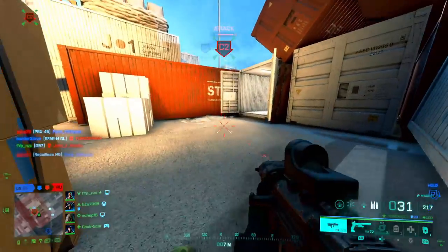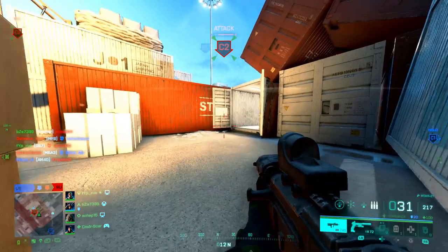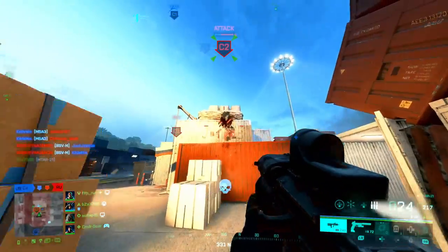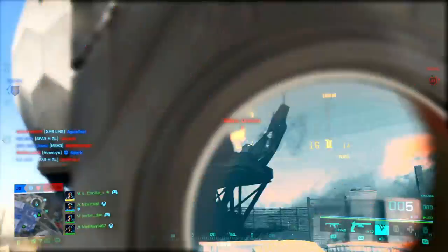The assault class is primarily used for flanking, getting kills, sabotaging vehicles and in general just being a nuisance. By playing on the front line and behind enemy lines, your role is to disrupt the opposition as much as you can, whether it be capturing points on Conquest or starting the push to capture one in Breakthrough.